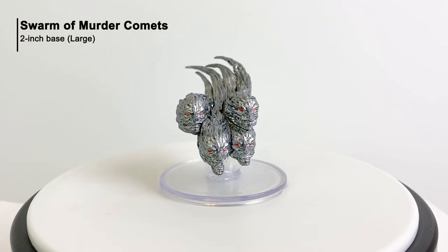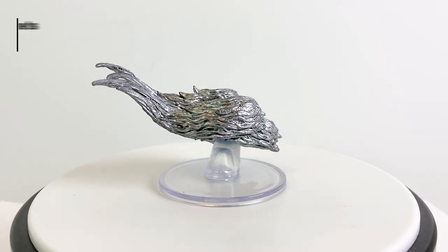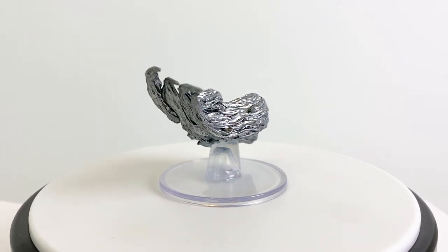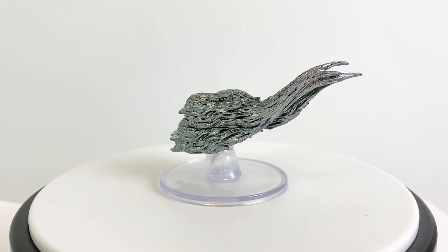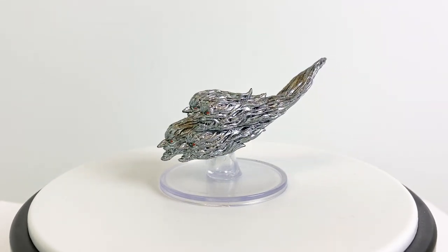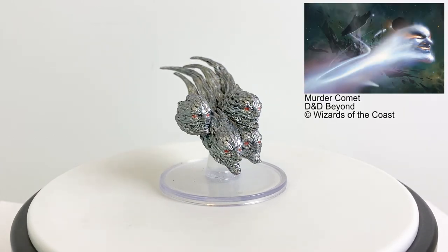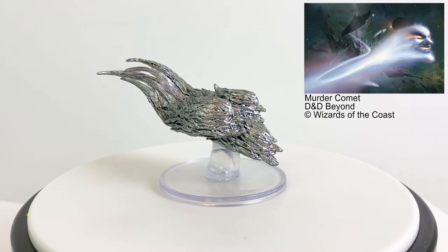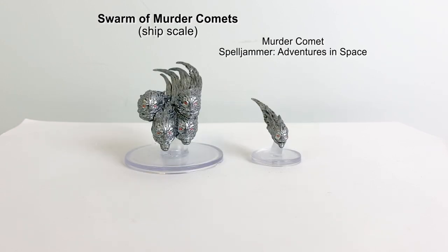Next is the swarm of murder comets. We got a single murder comet in the Spelljammer booster set. This mini is substantially larger, but you could basically use it instead of the booster set comet, especially since there is no specific stat block for a swarm of them. Murder comets are created by evil spellcasters who combine earth and fire elementals. The creator can then bind their own spirit to the comet, becoming immortal. Murder comets have a CR of 5.